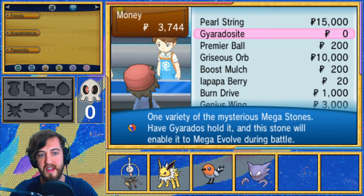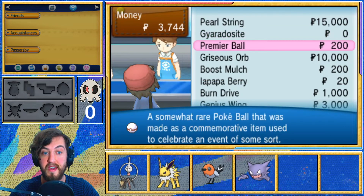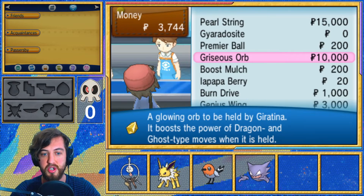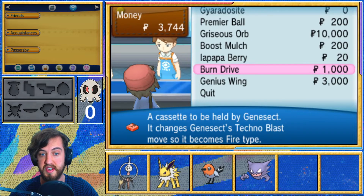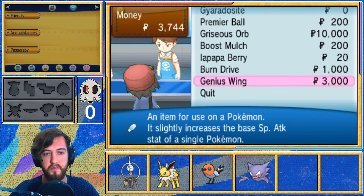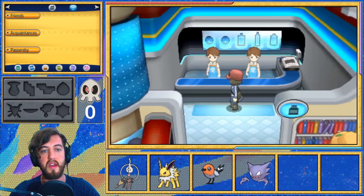Okay, so this is the random item shop. We've got a Pearl String which we don't want. We have a Gyaradosite which is free, so we'll buy one of those. It sells Premier Balls, which are just Pokeballs at the same price. It's got the Griseous Orb — pretty damn cool, so if we get a Giratina we can come back and change its form. Boost Mulch does nothing, a Pecha Berry also does nothing, Burn Drive which changes Genesect's special move, and the Genius Wing which is like a Carbos but for Special Attack. Some cool items in there — we've got a Gyaradosite so if we get a Magikarp we'll have a Mega Gyarados at some point.